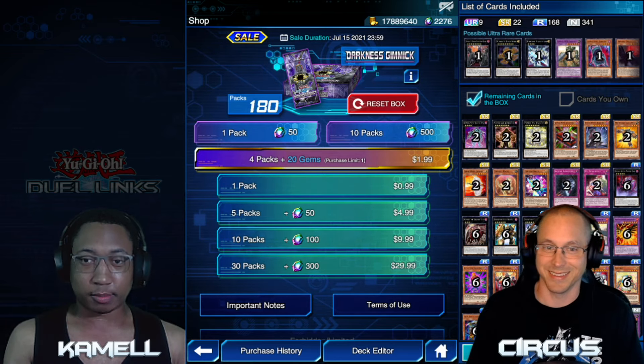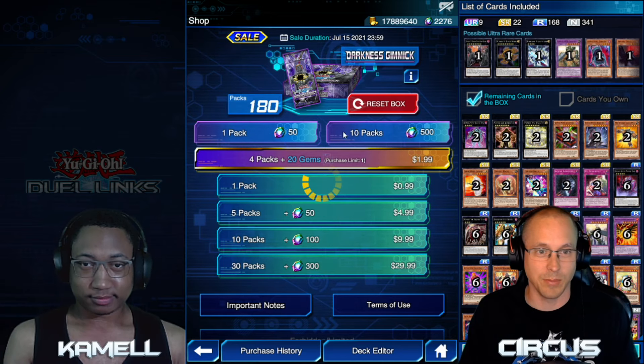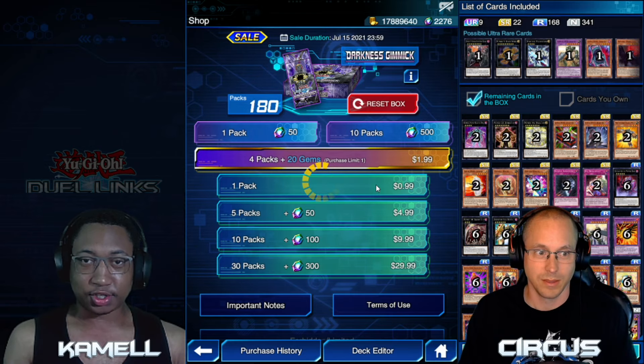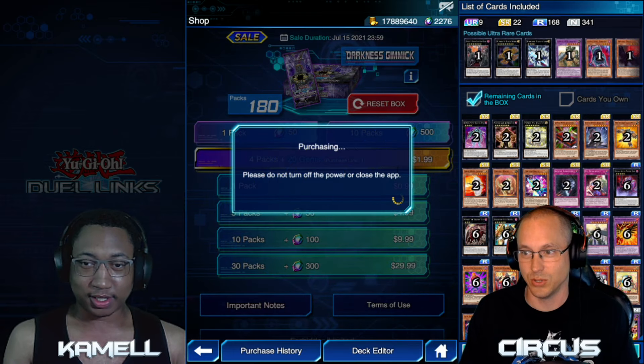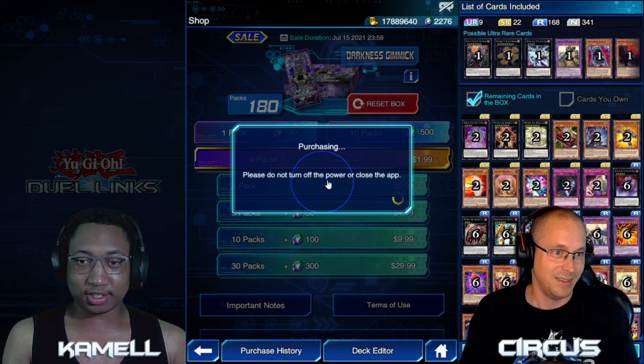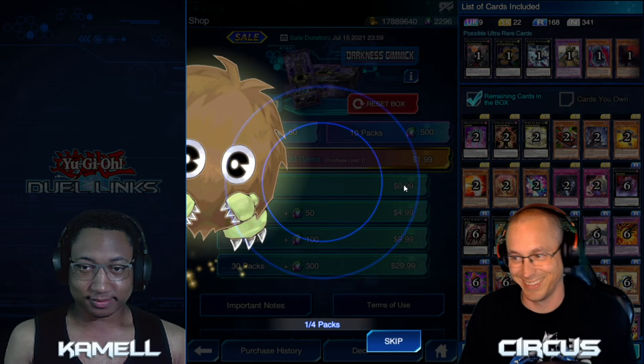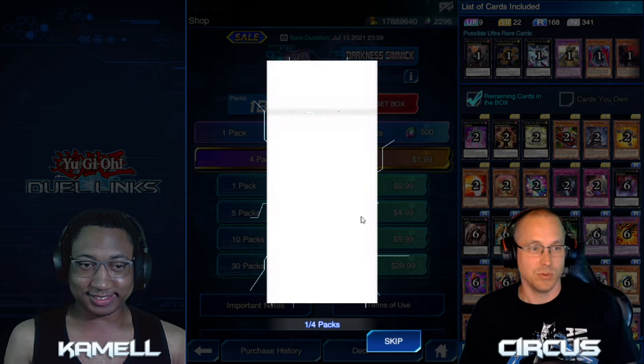We're not getting any guarantees, we're going straight free real estate, clearing out the box. We're just trying to get Gimmick Puppets and maybe a few other things along the way. We do have some security gems but we'll try not to use them because they're precious.